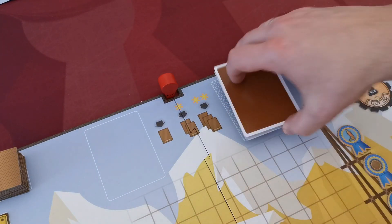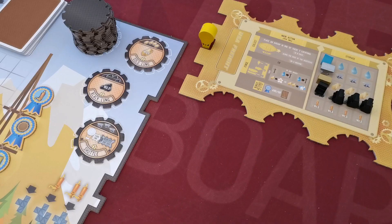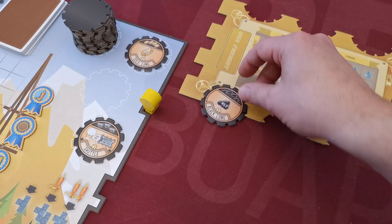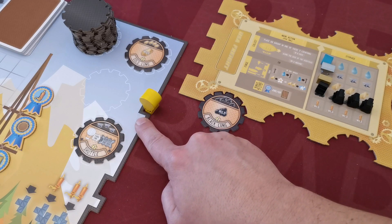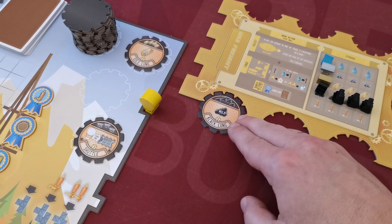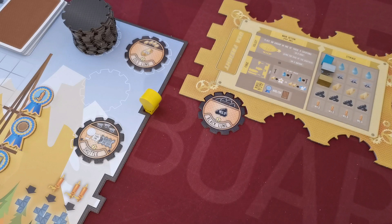In the upgrade docking location, the player acquires one upgrade tile and places it in one of the six empty upgrade slots on his board. The associated cost is not depicted on the board but on the top of the tile itself — for example, the player must spend four coal to obtain this particular tile.